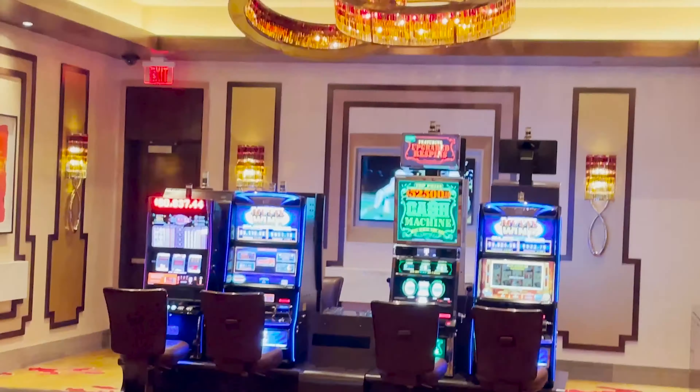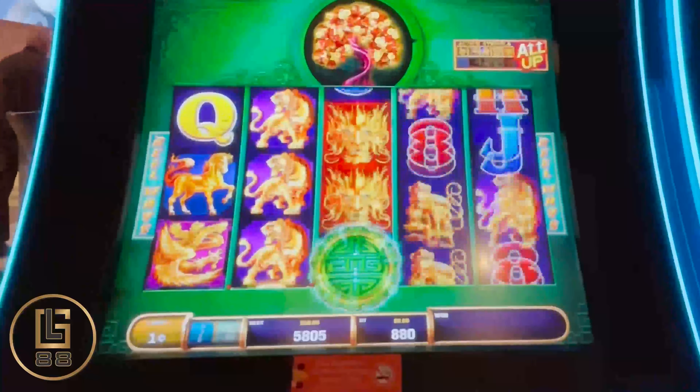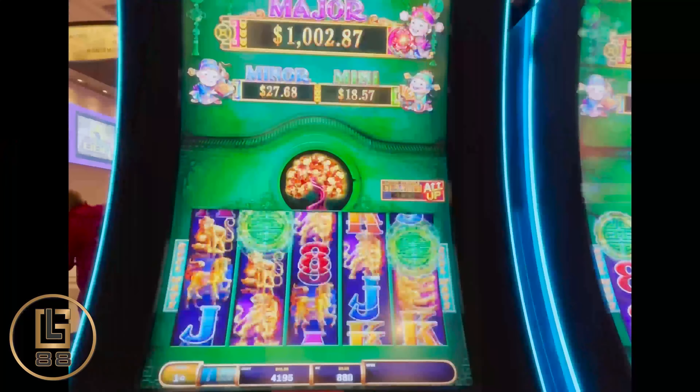Welcome to Grayton Resort and Casino. If you're in the mood for gambling, you came to the right channel. Let's go downstairs and test our luck. Jade Eternity, Tree of Wealth. Let's see if we can get something with the 880 bets here.